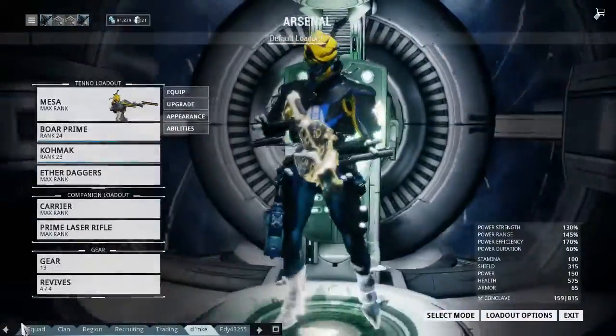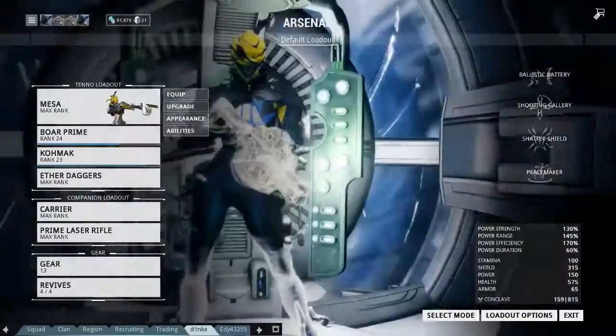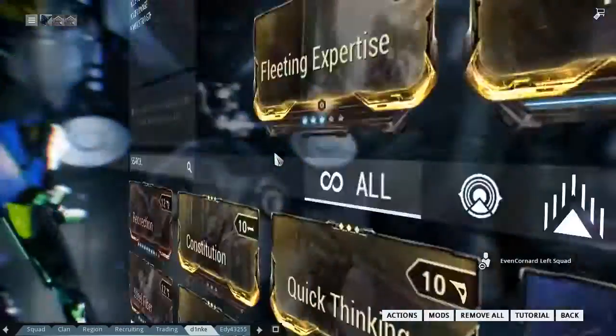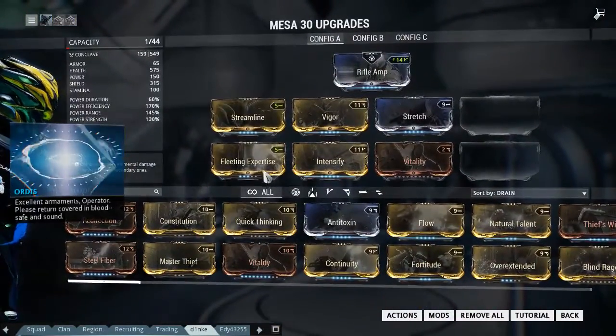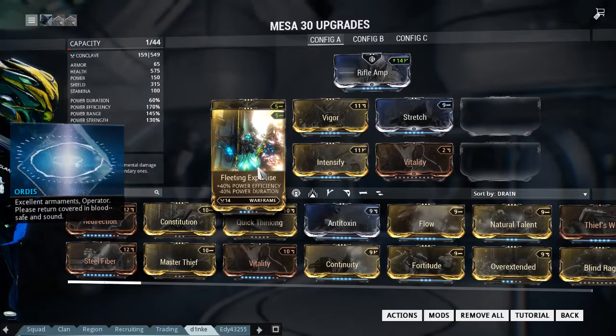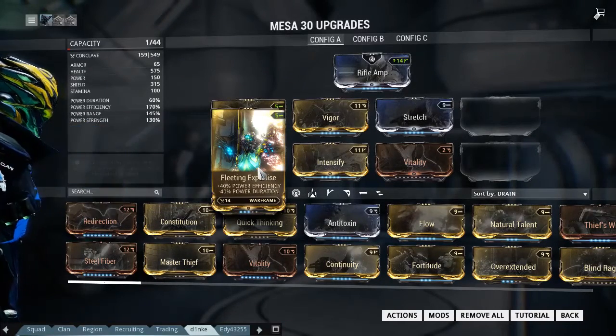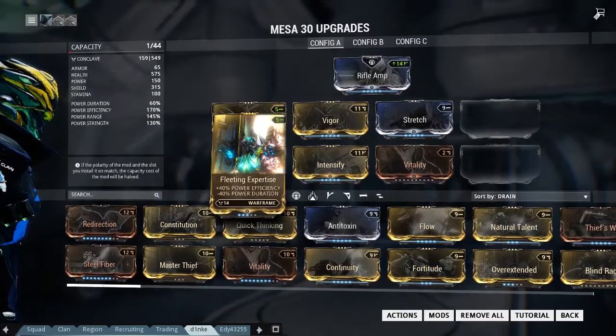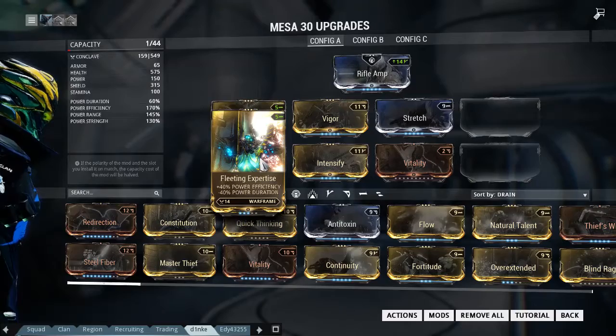I'm not using any mods that you can't get without platinum. I have Fleeting Expertise which is really nice. I think that lowering power duration will actually make her shoot faster, but I cannot prove that.